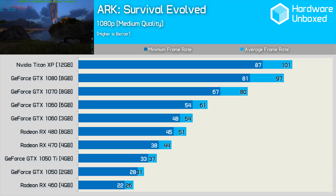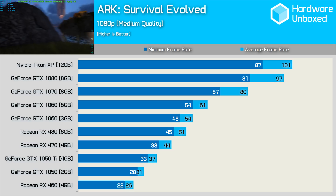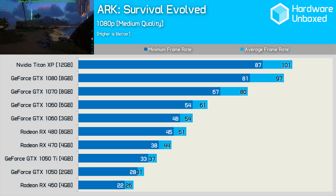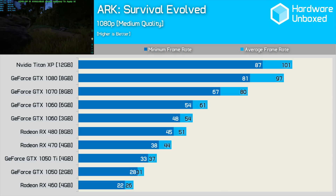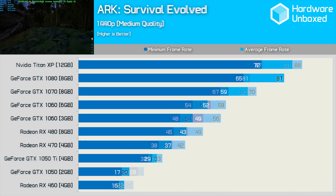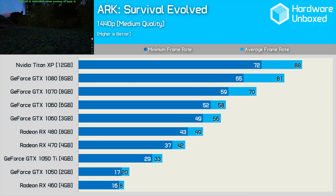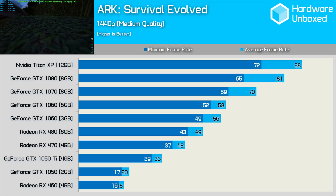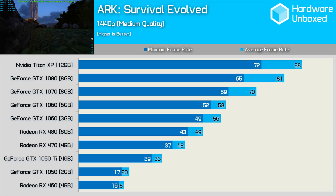Using the medium quality settings, usually capable GPUs such as the RX 470 and GTX 1060 6GB still aren't able to achieve a 60 fps average. Nvidia does appear to do slightly better, but even so the performance clearly isn't very good. Once again, scaling is very strange when ramping up the resolution — the GTX 1060 6GB, for example, drops just 3 fps on average despite having to deal with almost 80% more pixels.